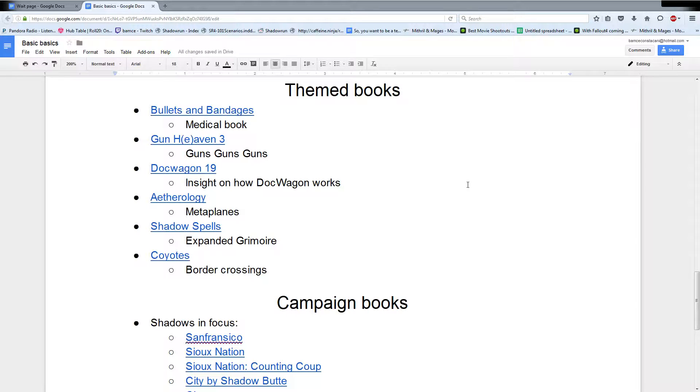Gunhaven 3 has guns and guns and more guns in it. I wouldn't put it up higher on the list because that's all it really has - a bunch of guns. It's cool to see a bunch of different guns, but I want a little bit more. This would have been a great book to get the gun modification stuff from books like Hard Targets into, to make more of a fuller book, or just put these guns in Run and Gun.